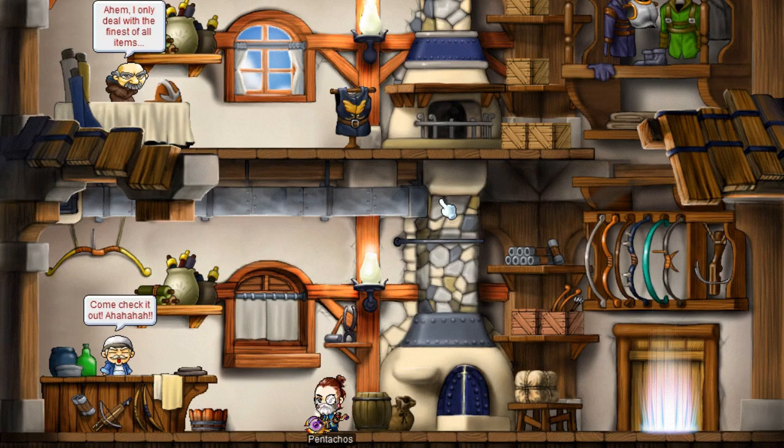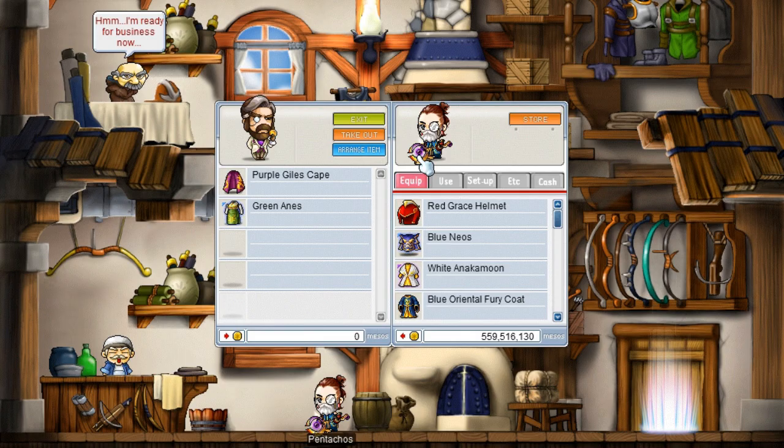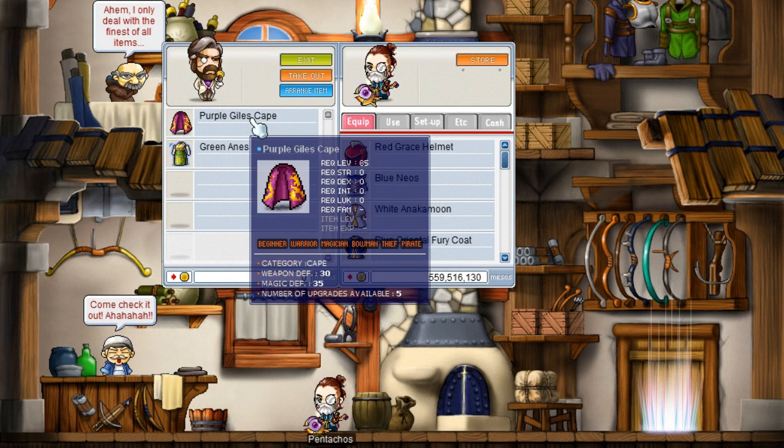There is actually a buyback system in MapleStory. If you hit this small icon — I think it's Ctrl+Alt — and type in buyback, you'll be able to buy it back, but it'll cost you, I think, five million mesos.